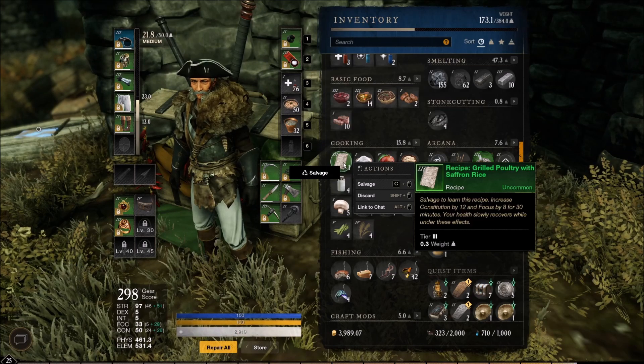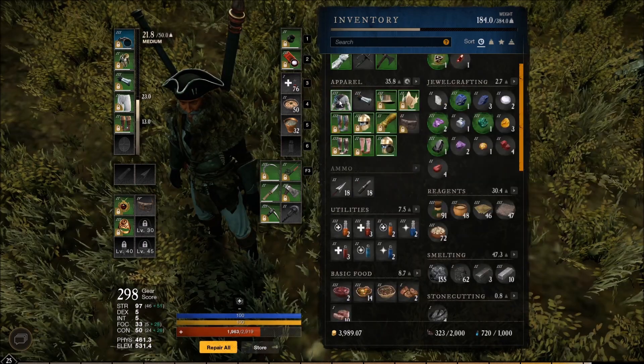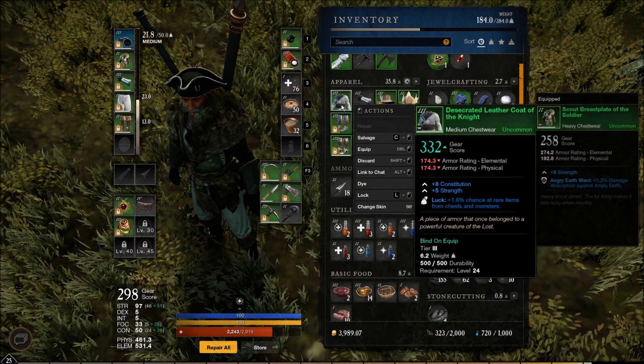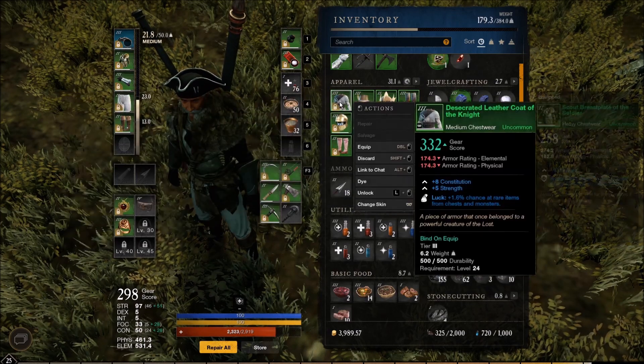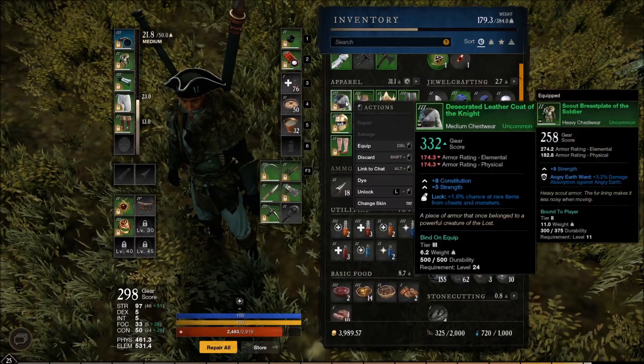Another recipe — constitution and focus, that's a really good one. Grilled poultry with saffron rice. And look at that — our first item with luck on it! It's a medium chest plate with relevant stats. I could definitely find a way to shuffle it into my gear — I do have to stay heavy to medium though — but it's a good find. Finally some luck.